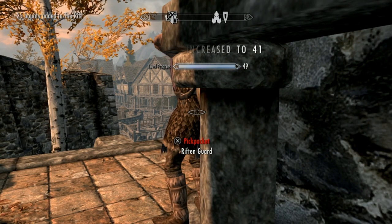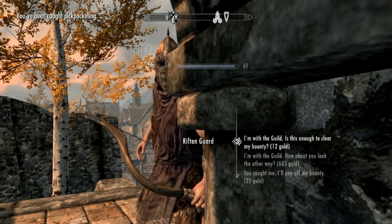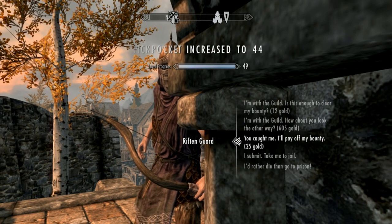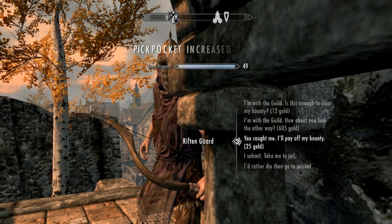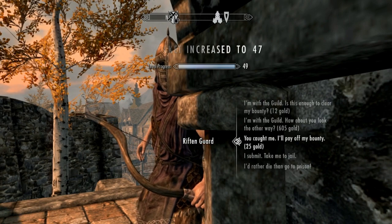When you get caught, if you're a member of the Thieves Guild you can just pay 12 gold. If you're not, you just click 'You caught me, I'll pay off my bounty' and it's like 25 gold for me. Every time you get caught it's going to be 25 gold and you can just pay it off.